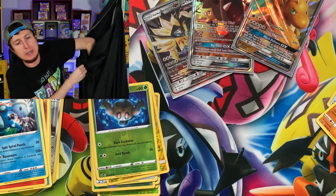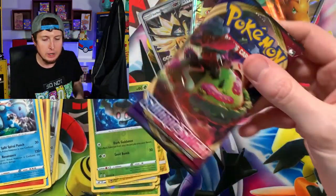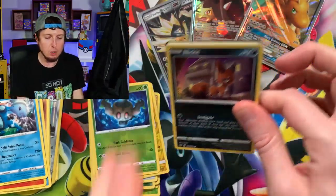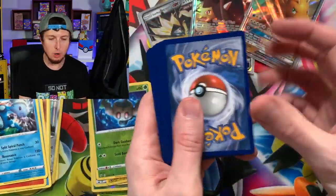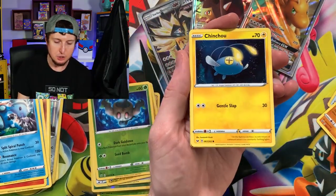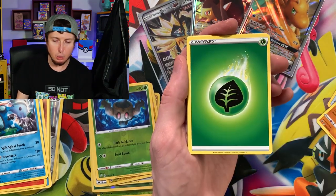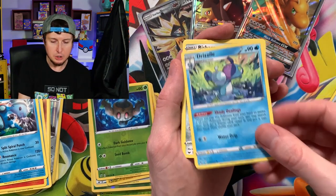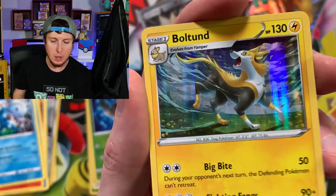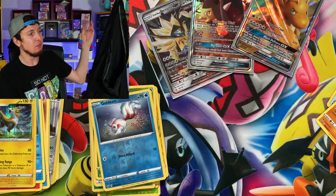Let's grab another booster pack — Sword and Shield. Let's try to get one more Ultra Rare before we are done opening Pokemon cards today. Chinchou, Diglett, we got a Goldeen, Drizzle, Bisharp, Evolution Incense, and a Holo Rare Boltund. And the code card for all you lovely people.